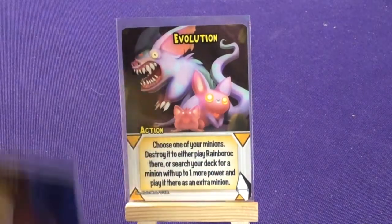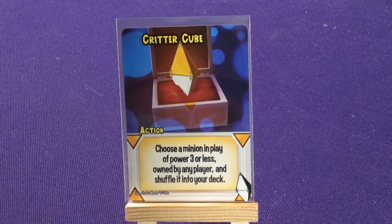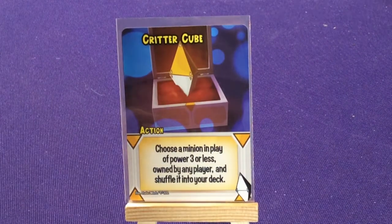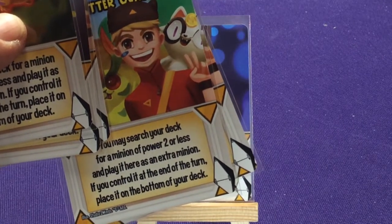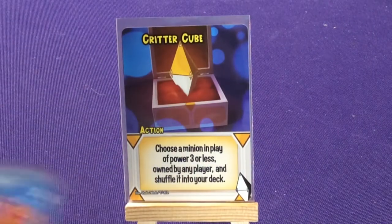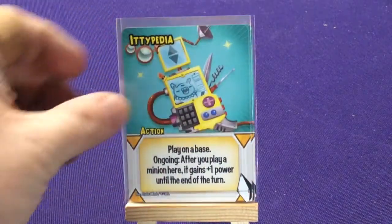Unlike the Kaiju Titan where you're forced to play Gorgazola, this one is optional. Critter Tube: choose a minion of three power or less owned by any player and shuffle it into your deck. This is where the stealing mechanic comes in — if you control a card at the end of your turn you place it on the bottom of your deck. So you can steal other players' cards and keep reusing them, since they still own them but you get to steal them.